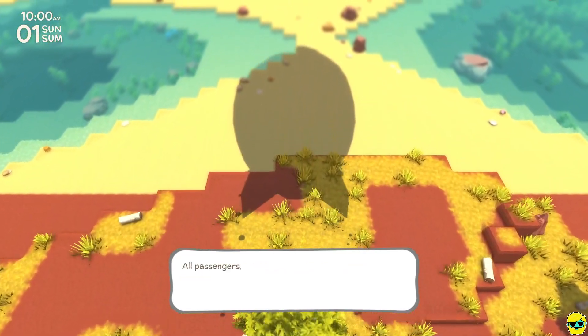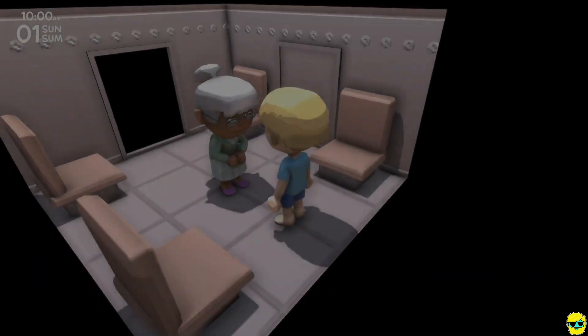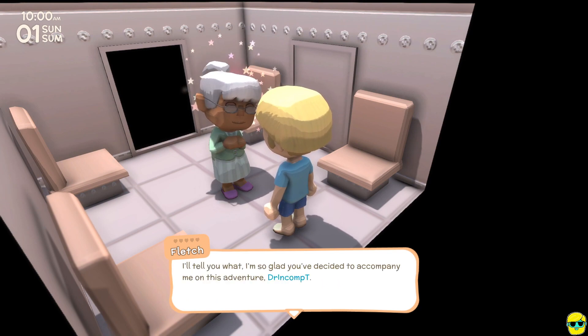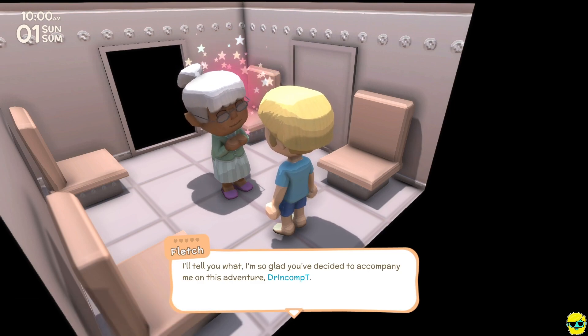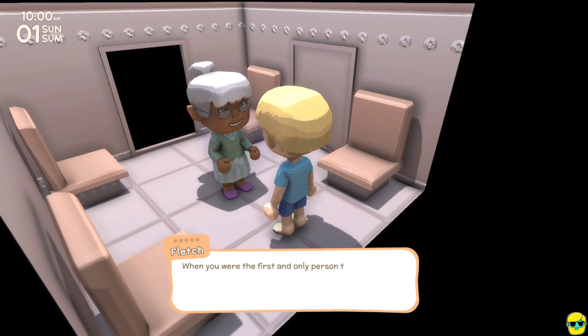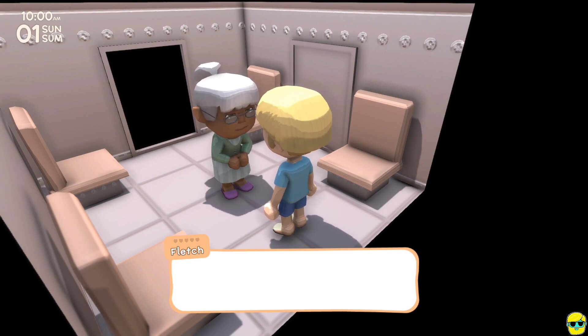We've landed. Her name is Fletch, and you can see by her animations that she's pleased. She says: 'I'm so glad you decided to accompany me on this adventure, Dr. Incom. I was starting to think no one in South City was brave enough to join me. When you were the first and only person to respond to my ad, I knew you were the right person for the job.' She's laughing and having a great time. She tells us to look at old Fletch Waffleon, and says: 'Let's get cracking, Dr. Incom — I'll see you outside.'